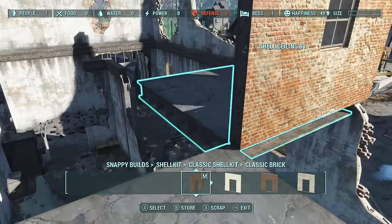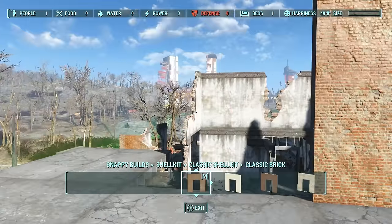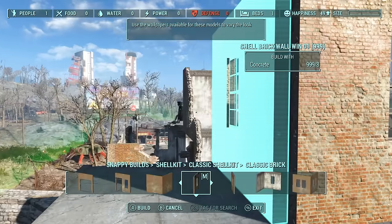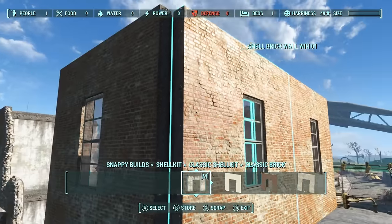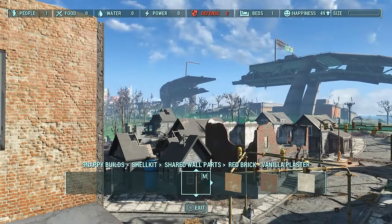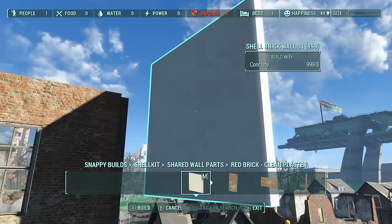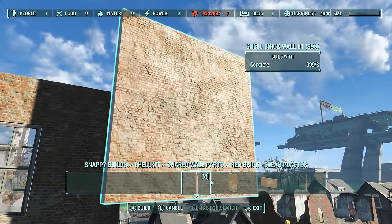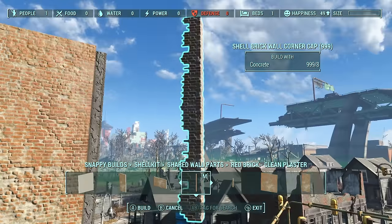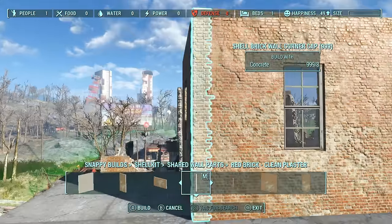Now we have some unsightly corners. Coming down here to our shared wall parts, we're sticking with the nasty falling-apart plaster — though you could actually replace the whole thing piece by piece with all clean pieces if you want. We do have corner pieces that snap into place and blend in quite nicely, giving you clean corners there.